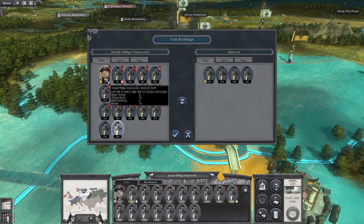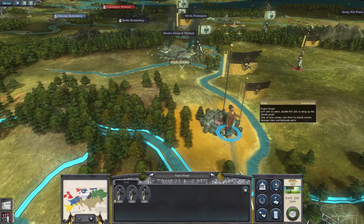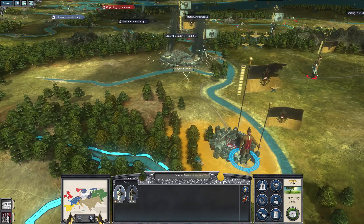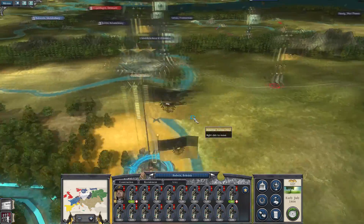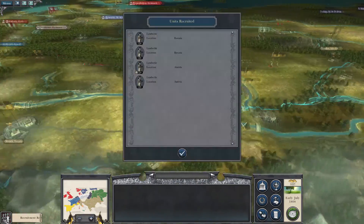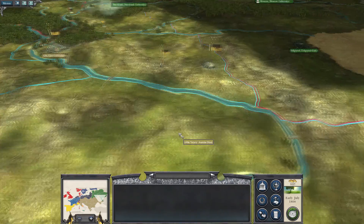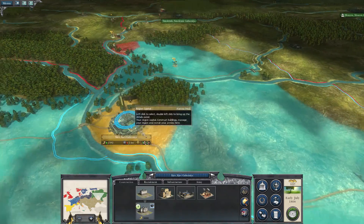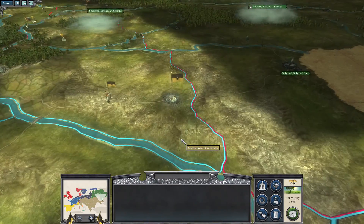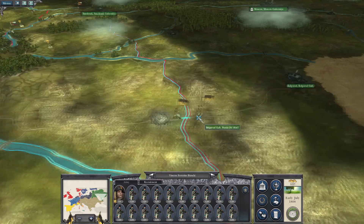So now this army is more or less at full strength, this army is at full strength, and then we've got a bit of a reserve corps going on there. Austria went over to Moravia. I don't know where that Russian army went but they seem to have left the area around Belgorod, which is good.